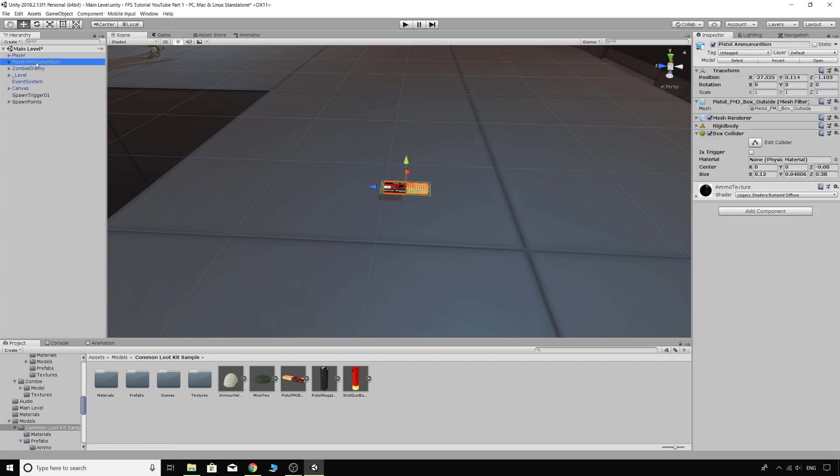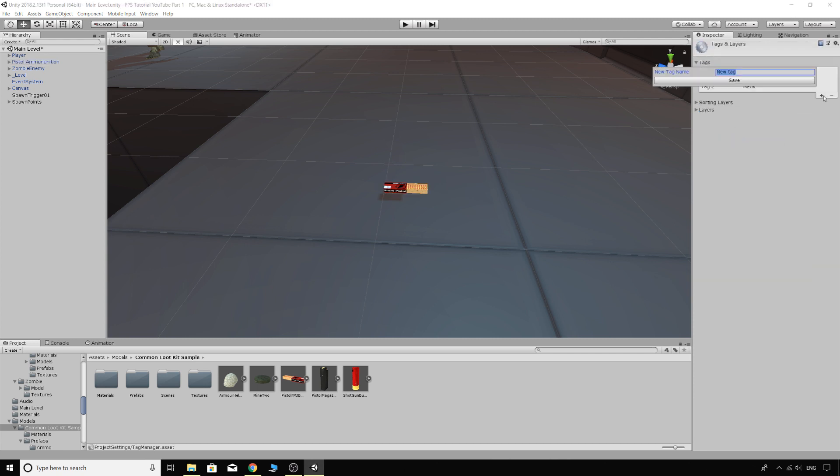Go back to the Pistol Ammunition object, scroll down, select the Pickups layer, and it will ask whether to change just the parent layer or all children — you only need it on the game object that has the box collider, so you can say No. Now we also want to make a new tag, so go to Add Tag and call it 'PistolAmmo'. Take note of exactly how you spell that.